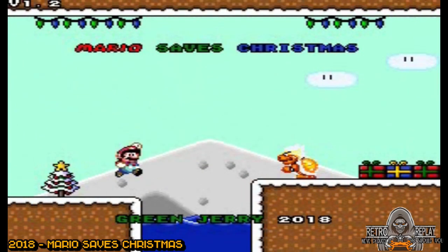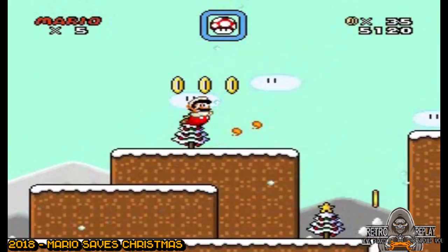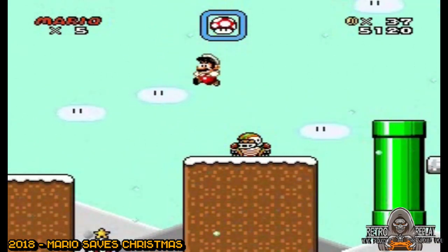Mario Saves Christmas by Green Jerry — a hack of Super Mario World. I went in thinking this was going to be a short one. I was right, but by no means was it bad. In fact, it's one of the most well-made ROM hacks I've ever played.